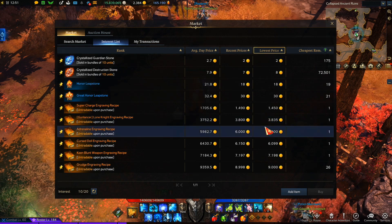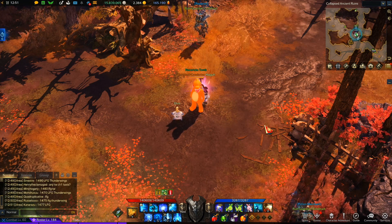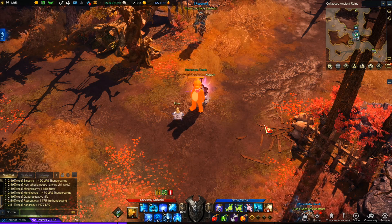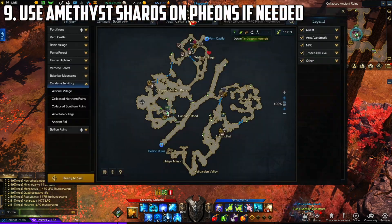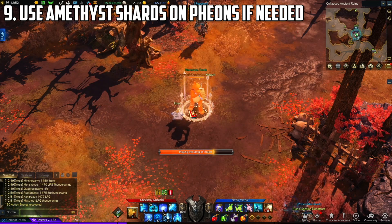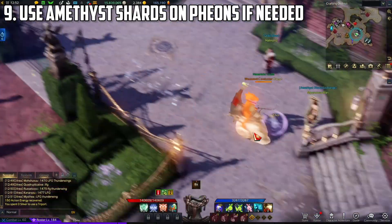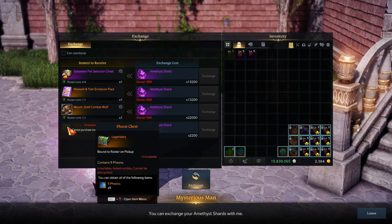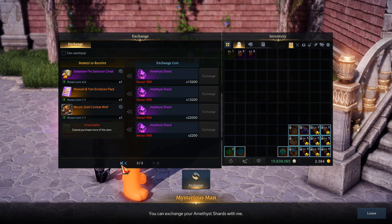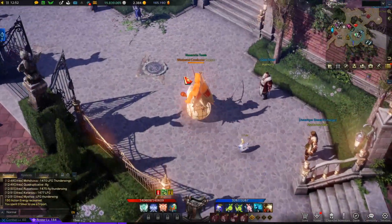One last niche tip: if you have Twitch Prime or watch Twitch, Amazon and Smilegate set up a lot of Twitch drops for Lost Ark and a lot of times those drops include amethyst shards. You can use those amethyst shards at the amethyst exchange to buy Pieons. There are five chests of 25 Pieons each available for 2,200 shards apiece, totaling 125 Pieons. So if you're ever struggling on Pieons and have amethyst shards, come here and get some essentially free currency to help buy your jewelry.